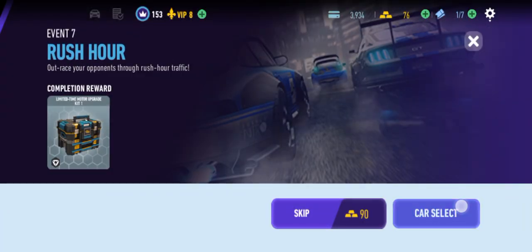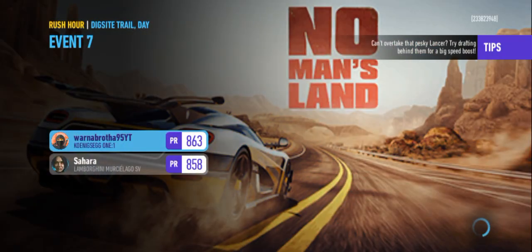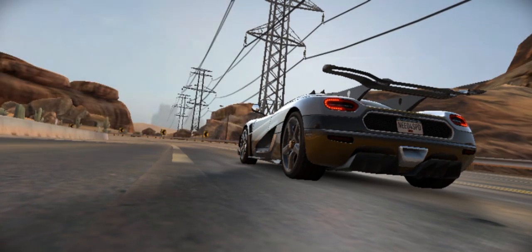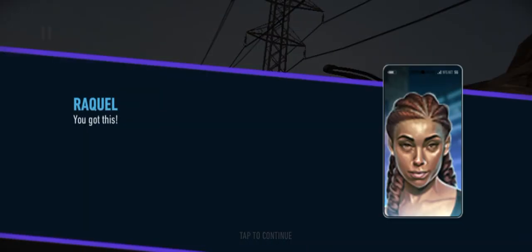Rush hour race — the final race. We get a motor upgrade, that's going to be useful, just so we can get through day three at least. The Flame Skulls are a bunch of numbskulls that couldn't even get my name right half the time, but you haven't beaten me yet. Show me that you're worth my time. You got this.